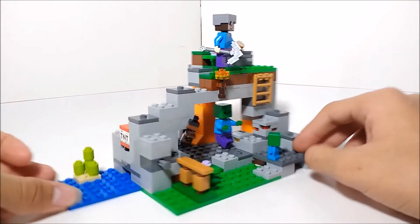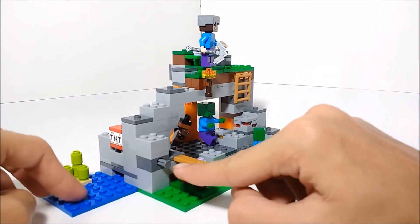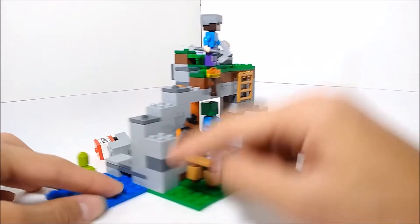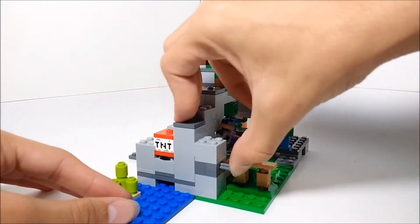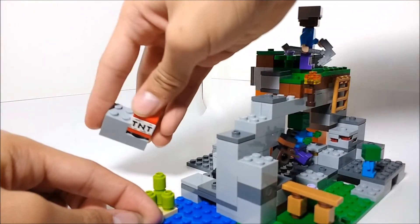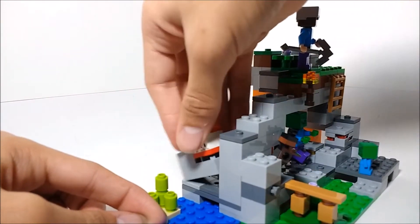Here's what the set looks like from the front. Starting off with play features, we've got a button right here — that's supposed to be representing a stone button. If you push that, this TNT comes out and it sort of explodes. You can get it to launch pretty hard depending on how hard you push it, and it works very well.